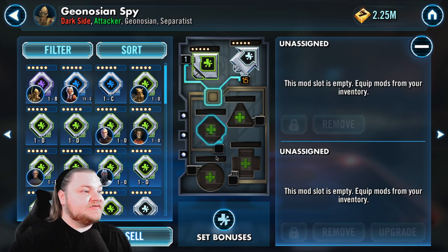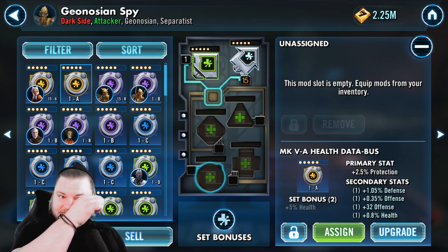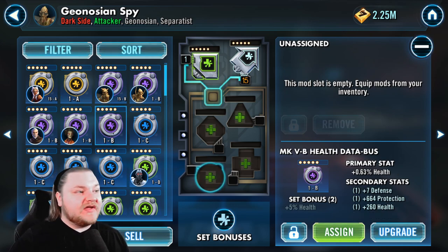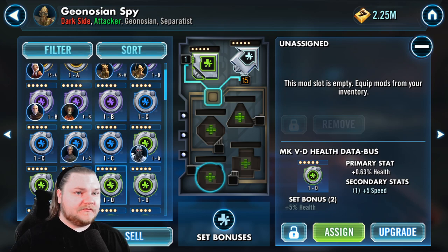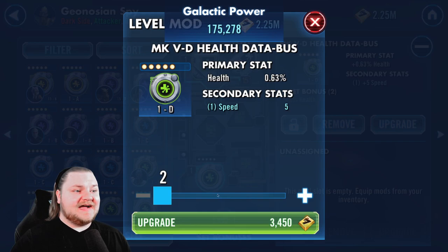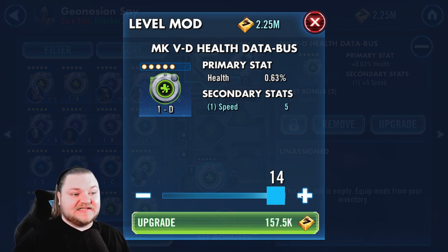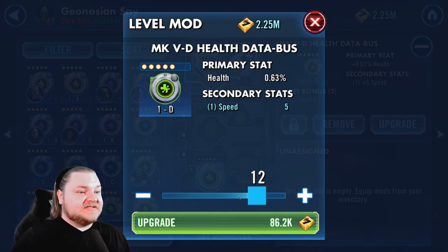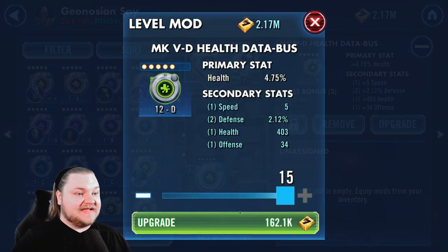I tend to start with the higher color mods so I can see what they have, and work my way down — though going the other way costs more credits, which we don't have a lot of. If you want to quickly check a mod, just level it to 12: that'll cost 86 credits versus 250 to go to 15. At 12 you can see all the secondaries — if it has no speed secondary, save the cash and move on to the next mod.